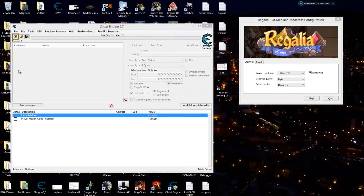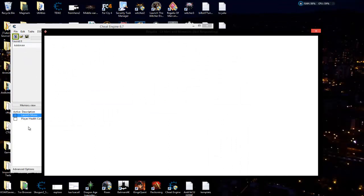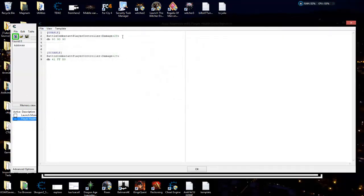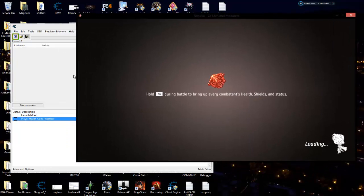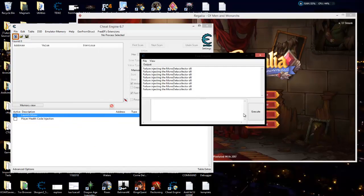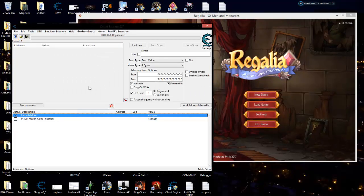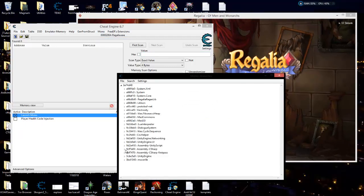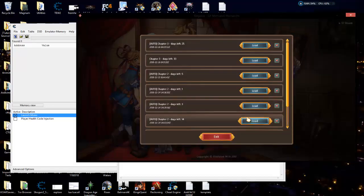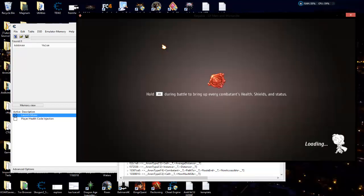I took the game back down and I'm going to bring it back up. I went ahead and got rid of the AOB, so we're not going to have to worry about that anymore. I'm never going to update this game and I'm pretty happy with what I've got going on, so as long as I don't update it — which is version 1.1 — this is always going to work. Now what we want to do is relaunch the mono data collector. Let me select the process first. There we go — going to go ahead and launch that, and dissect mono.